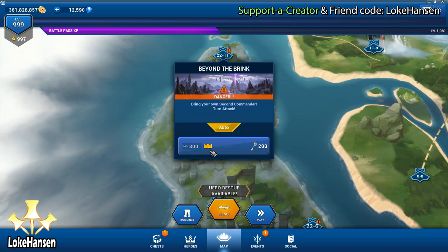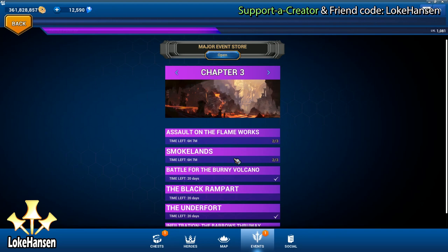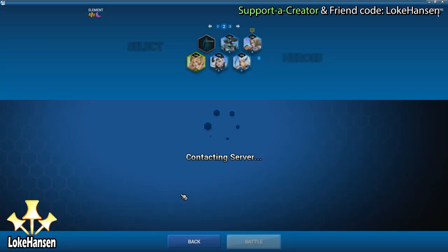Some areas only have a crown, meaning completing them will only give you one star. You can farm stars by just completing the game, but it will not get you to the max level. In order to get to the max level, you need to play event missions — you need to play the limited-time things that appear.